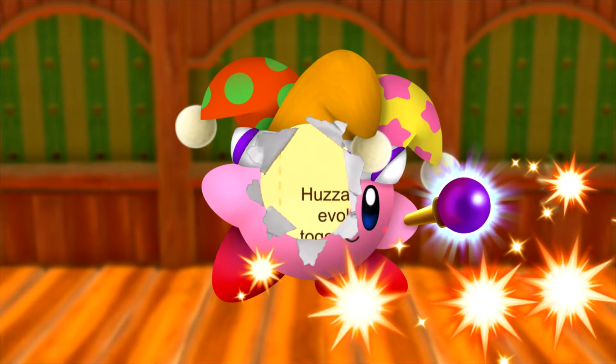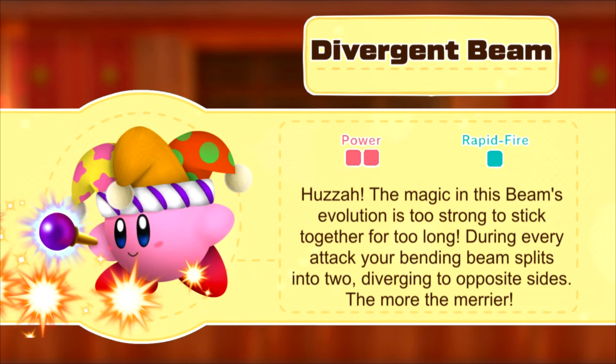Beam's first evolution is Divergent Beam. As the name suggests, the Beam diverges, meaning that it splits off from an initial point and travels towards opposing sides. Which is what Kirby's Bending Beam does with this evolution. The Beam and its hitbox splits up and spreads horizontally throughout the attack, giving every single attack more horizontal range.